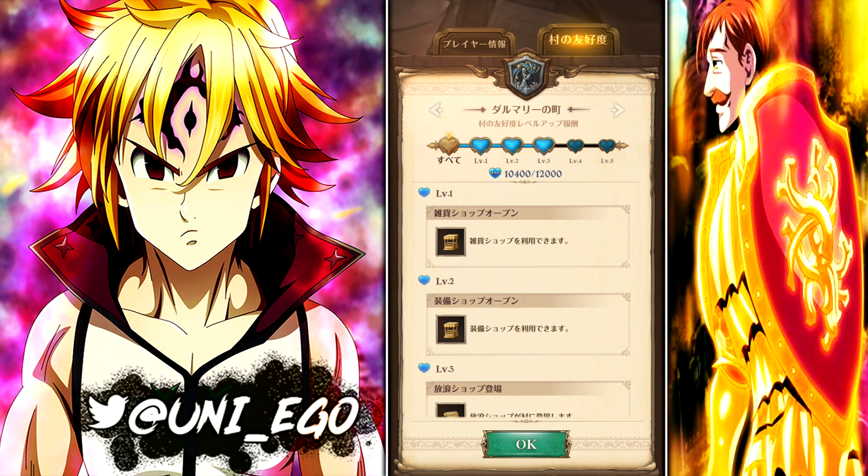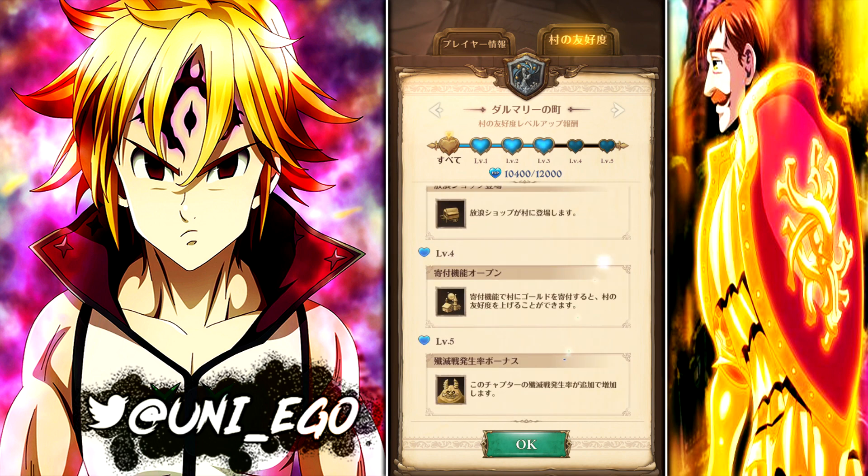One thing to point out: there's a tab with Japanese writing where you can connect an email address, Google Play account, or iTunes account to the game and get some gems. I'll leave a full explanation of gems for another video covering the fastest and best ways to get them.